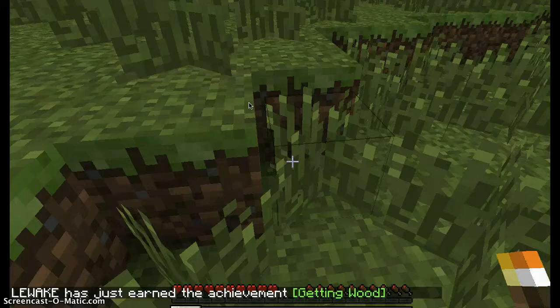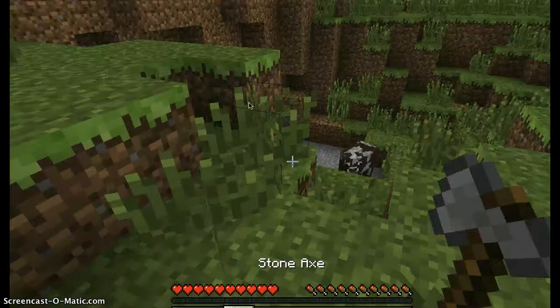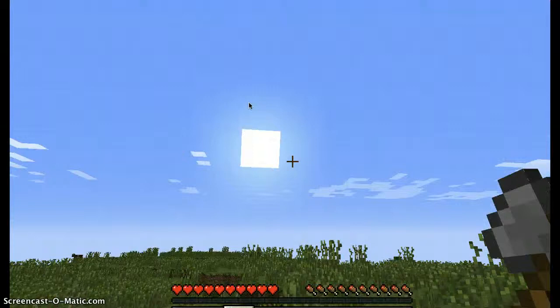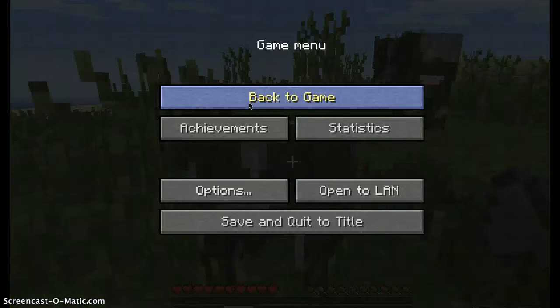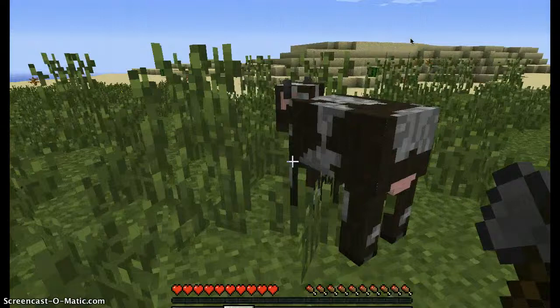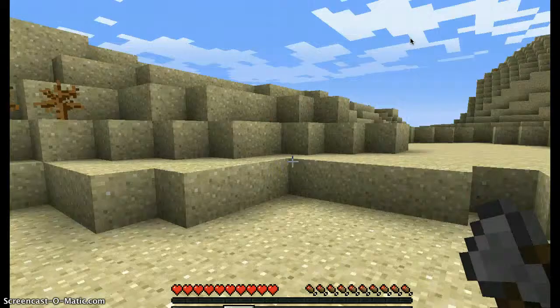First of all, we need to find some wood or food - mainly going for food because that's what I need. Just look around here, some water. Got that water - check. Just get out my hand.